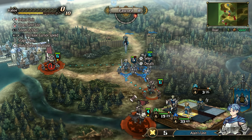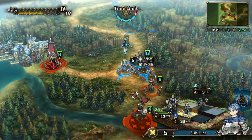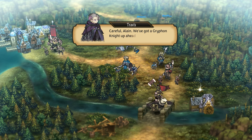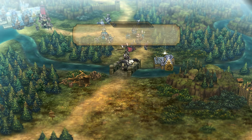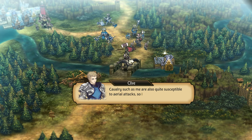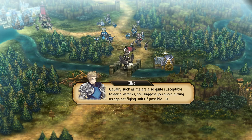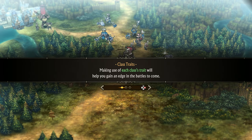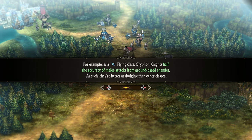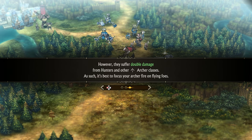Those guys are gonna be good against cavalry, so I don't really want you to go after them. Elaine warns: 'We've got a griffin knight up ahead.' The game explains: 'Flying units like them are real good at dodging attacks from the ground. Cavalry such as me are also quite susceptible to aerial attacks, so I suggest you avoid pitting us against flying units if possible.' So cavalry aren't very good against these spear soldier units, and they're also not very good against flying units. Nothing a couple of arrows can't fix, assuming we've got an archer to shoot them. Griffin knights halve the accuracy of melee attacks from ground-based enemies, but they suffer double damage from hunters and other archer classes. It's best to focus your archer fire on flying foes.